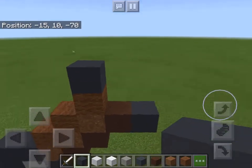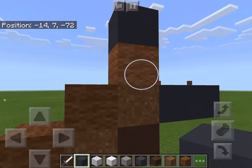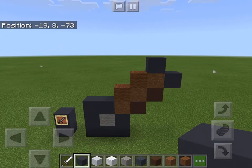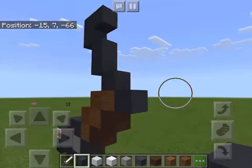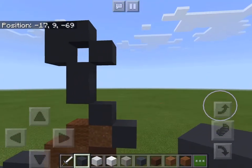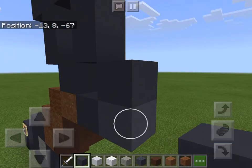Now we're gonna take the gray concrete - one right there, one right there, one right there. Sorry about this, this is not supposed to be here. It's supposed to be like that. Okay, now I'm gonna go two up. I believe it's supposed to be like that - you can take a quick look at that and just build that if you are following along.